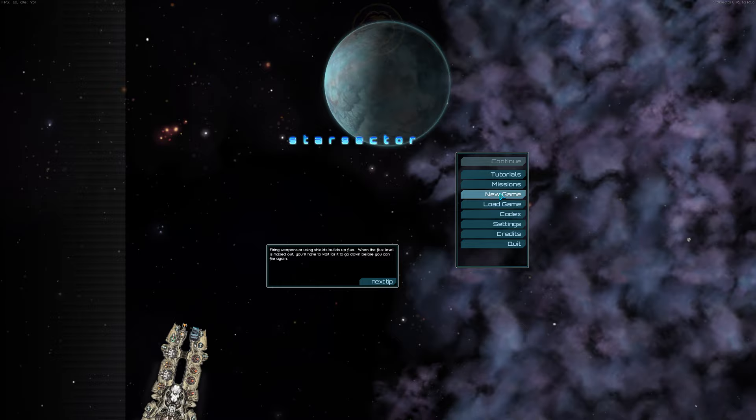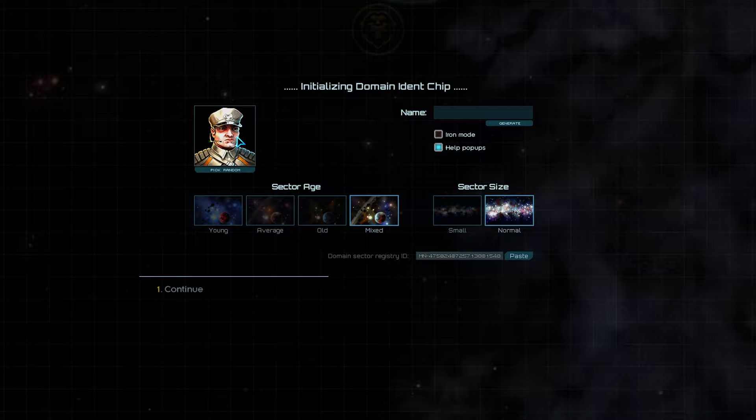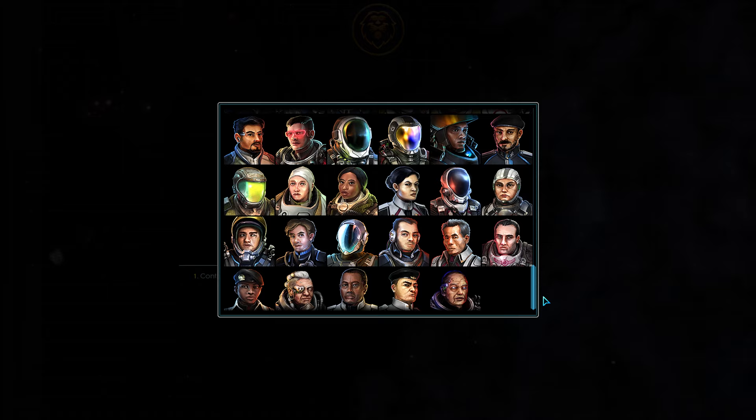We're going to start our adventure in Star Sector by clicking on the New Game tab. At this new screen, we'll need to fill out our domain identity chip, which is how we'll be known in the Sector. Let's start by choosing how we look. There are many different portraits to pick from, representing spacers of different backgrounds, genders, and professions. Star Sector is a role-playing game at its core, and you are free to play however you like. The portrait you choose will not affect gameplay, but it cannot be changed later, so choose wisely.